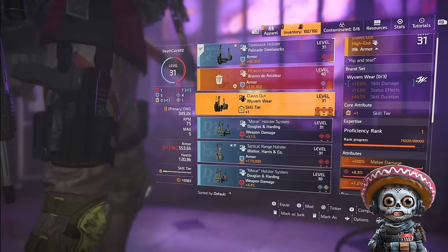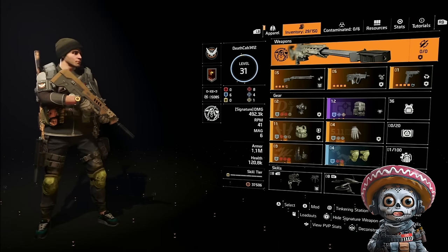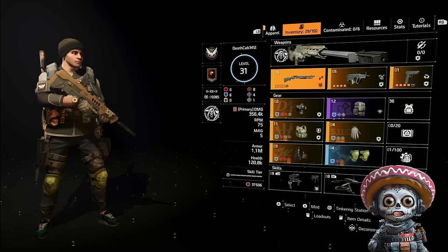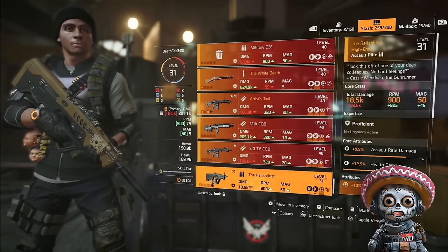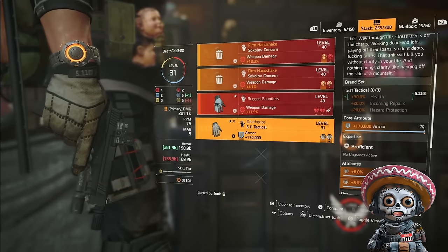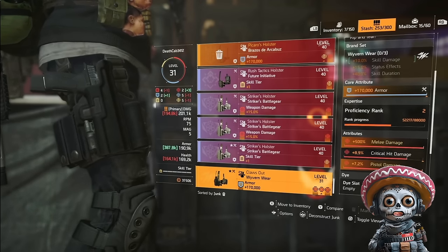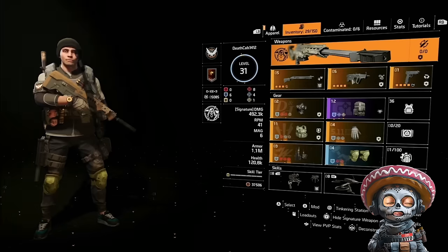Now assemble your build with as many superior and high-end items as possible. I already did everything I just explained for this character. I'm equipping the build I used on my other two previous mules — I have that stuff in my stash. I'm looking for my level 31 shotgun and level 31 assault rifle, the Rail Splitter. Here's the Punch Drunk mask at level 31 — amazing. My backpack: a Golem backpack with Bloodsucker. Level 31 Death Grips. Level 31 chest with headshot damage. And I bought Claws Out from the Countdown vendor for pistol damage and melee damage.